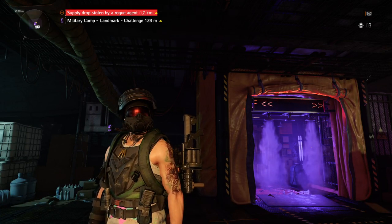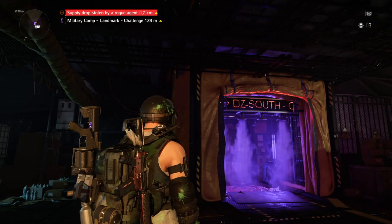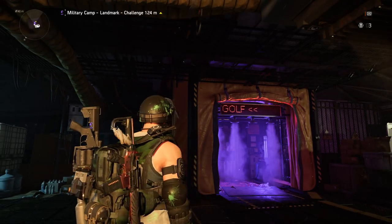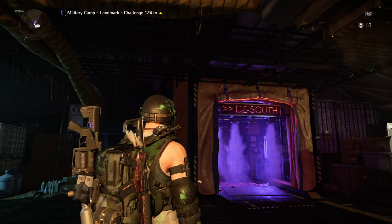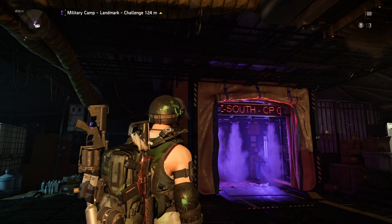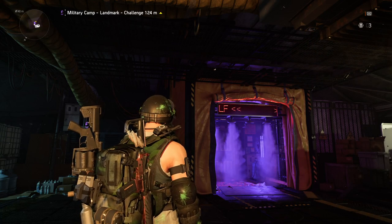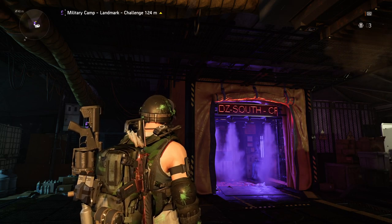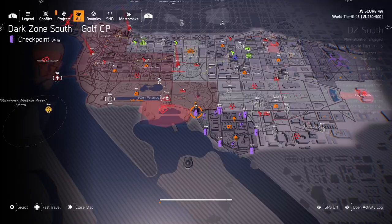Welcome ladies and gentlemen to my channel. I'm Grappling the Goat with a Division 2 tip for finding fast material if you're a little short. We all know that going to control points can give you some materials, but this little run could help you out daily. I use materials like crazy, can't get enough. By doing this little run plus doing Lincoln Memorial once a day, I get a lot of material as well as 15 to 18 items. So you need to head over to DZ South Control Point Gulf.